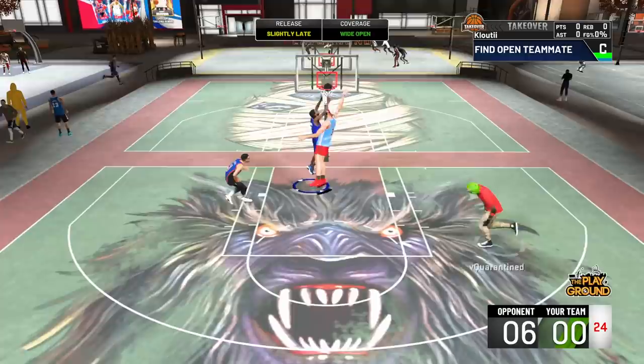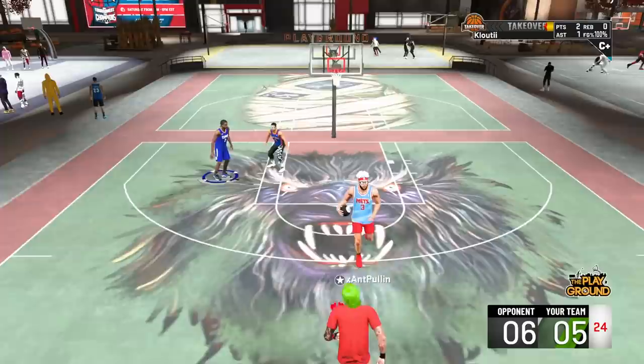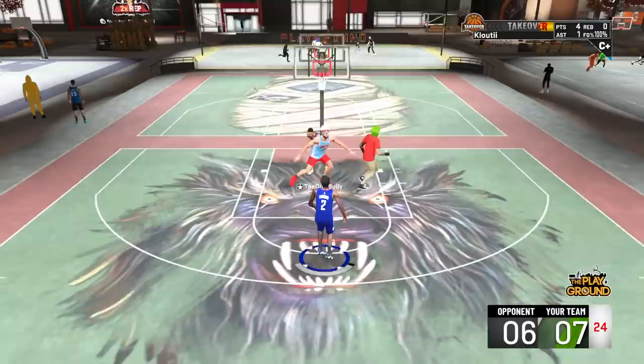We're running all ISO ball. This shot creator is going to have to guard Kawhi one-on-one. Just like Kawhi in real life, he has become a really efficient offensive player. This is out of the triple threat — jab, jab, waiting for him to bite, get inside, let him jump, going for the lay-in. Kawhi has become one of the most efficient offensive players in the game. The improvement he has made since he came into the league offensively is crazy.